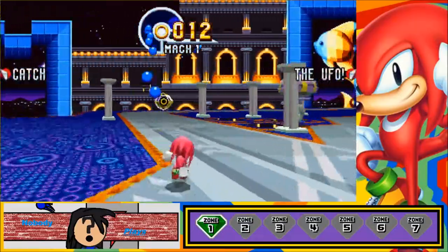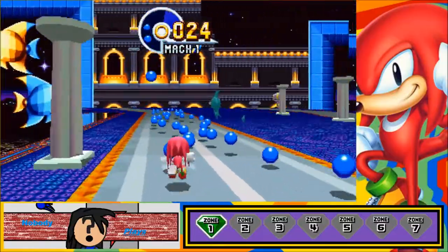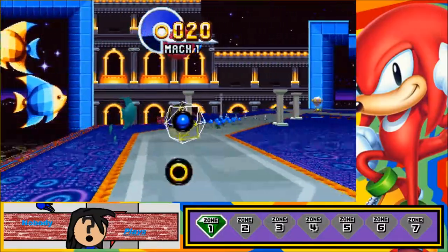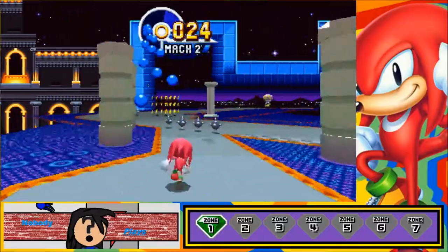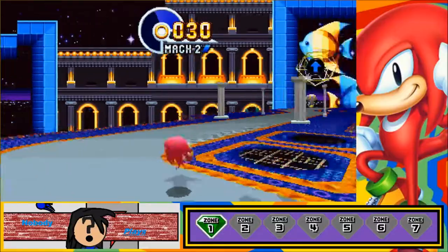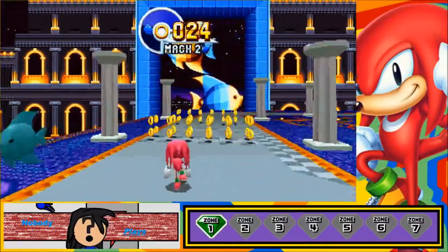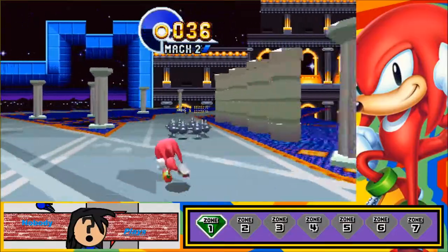We're going to skip the shortcut and go for some rings and blue spheres to speed up. I'm really annoyed that they haven't changed these to red for the Knuckles playthrough — I mean, come on! How hard is that to do? It's not even like these stages have red spheres in them. I guess those bombs are red, so maybe it would confuse players a little bit. But let's get some Knuckles theming going on besides just having him in the stage.